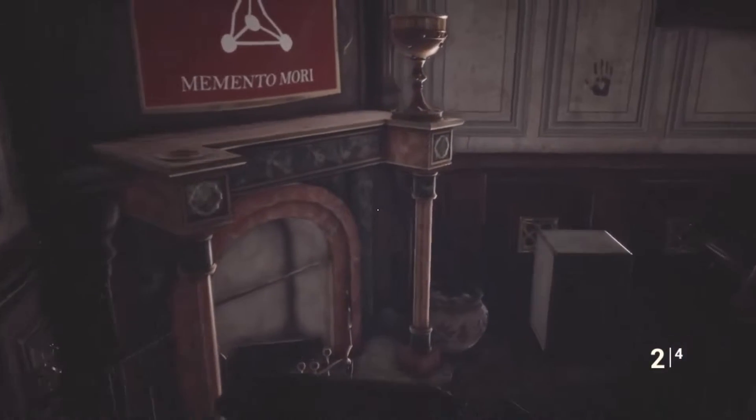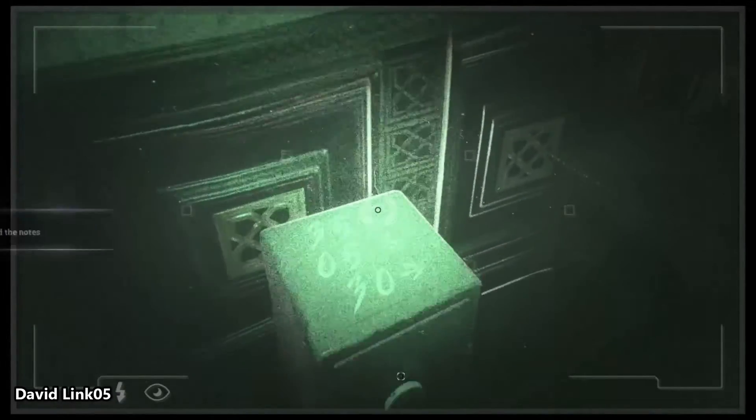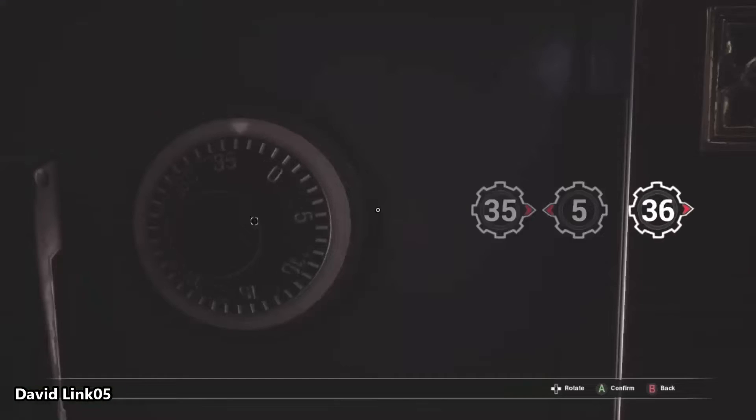This video tutorial will help you out with a small puzzle involving a piano — play 15 keys in order to gain access to an underground area hidden under a statue. Get the music notes and missing piano keys inside of a safe. This is also where you get the last piece to solve the puzzle box.